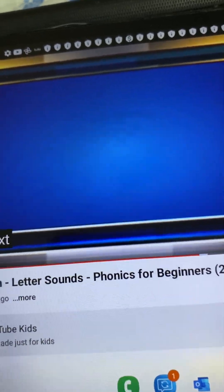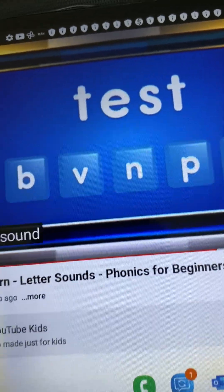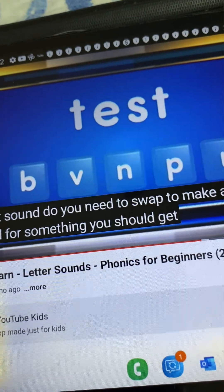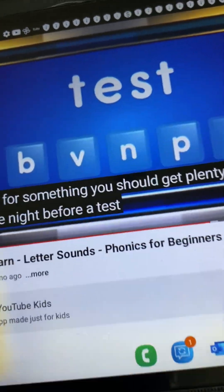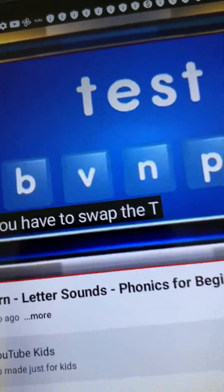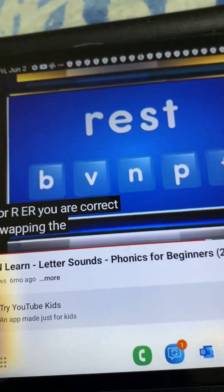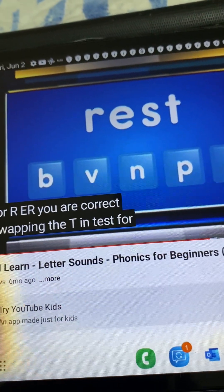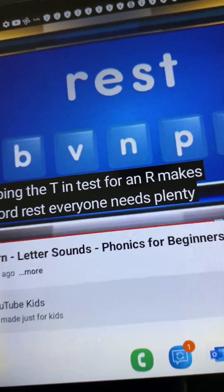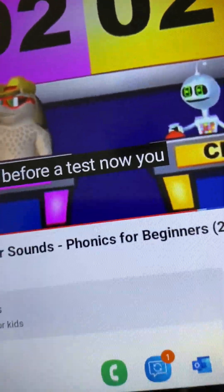The next word is... Test. What sound do you need to swap to make a word for something you should get plenty of the night before a test? Chip? You have to swap the T for R. You are correct! Swapping the T in test for an R makes the word rest. Everyone needs plenty of rest the night before a test. Now you each have two points.